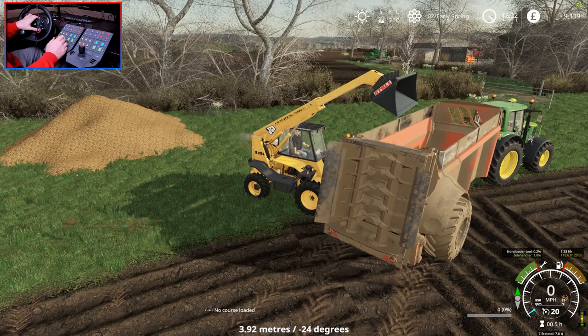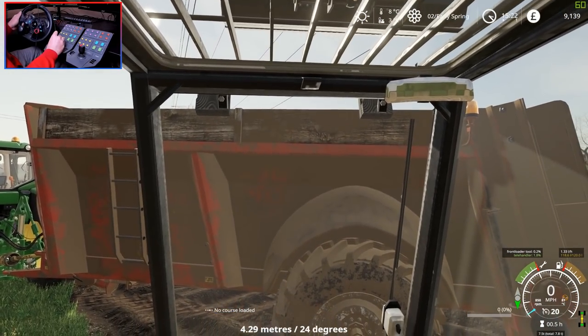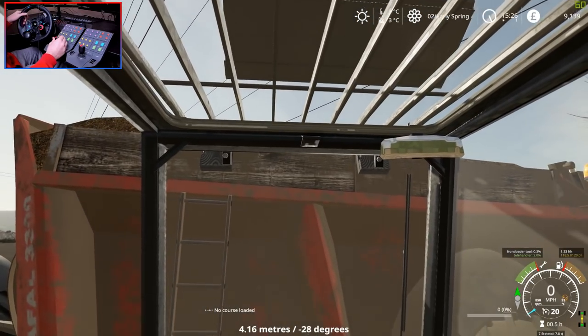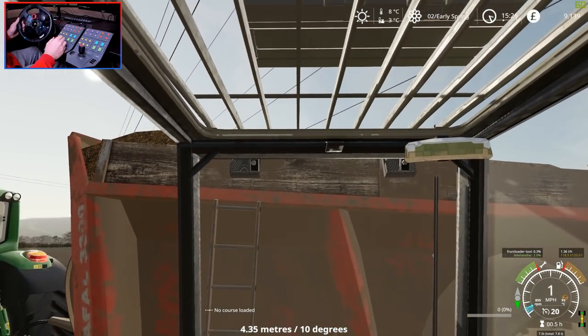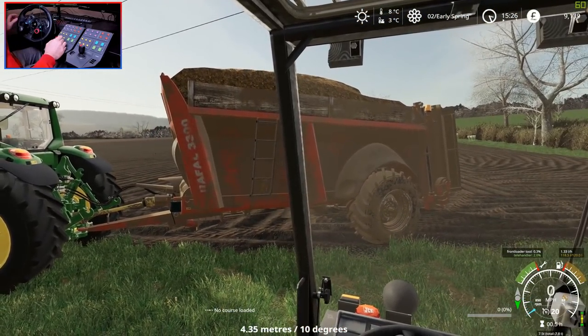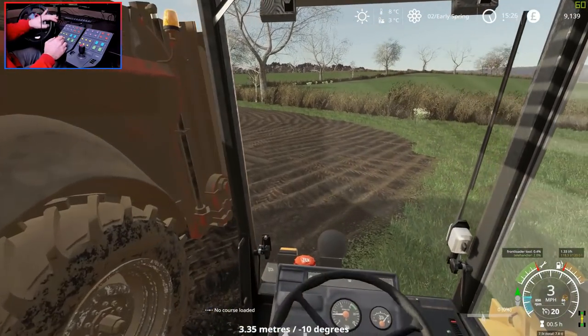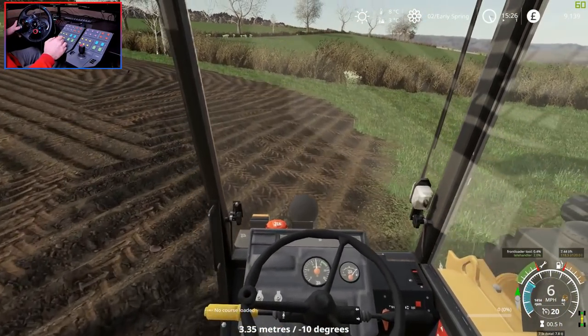We're going to go ahead and fill this thing up — this is taking a lot longer than I thought it would. Right, that is our first load done. By the way, do you like our homemade extension on the manure spreader? A couple of planks of wood gives us a little bit more capacity, which should save us a bit of time on the refill.